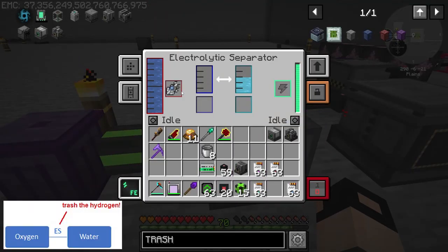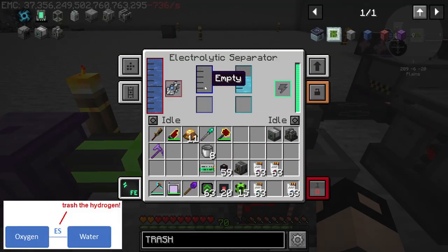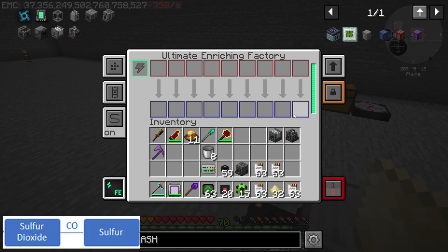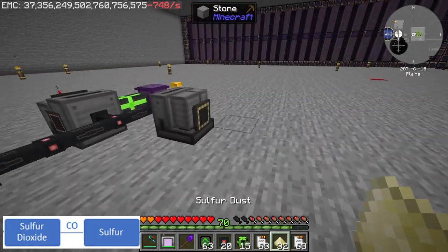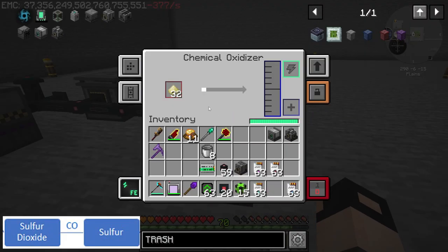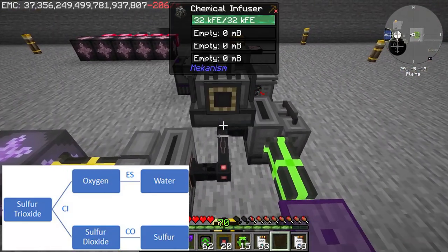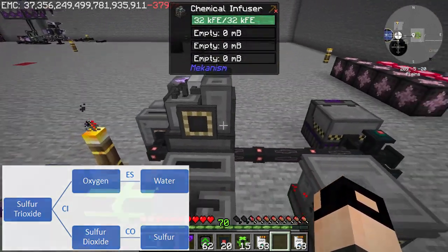Again we will use an Evertide Amulet, and you also need to trash the second production which is hydrogen — we will not need it for fissile fuel. Then sulfur dioxide: you get it from sulfur in a chemical oxidizer. You can get sulfur dust by processing some sulfur in the enrichment chamber. Then we need to take the oxygen and the sulfur dioxide and put them into a chemical infuser to make sulfur trioxide.